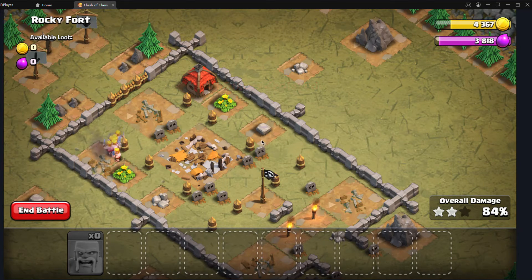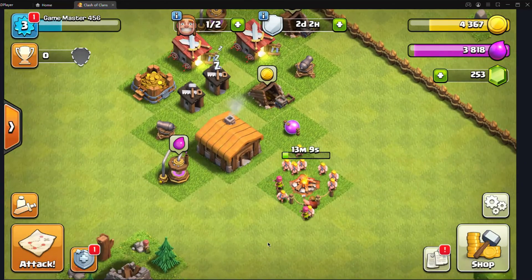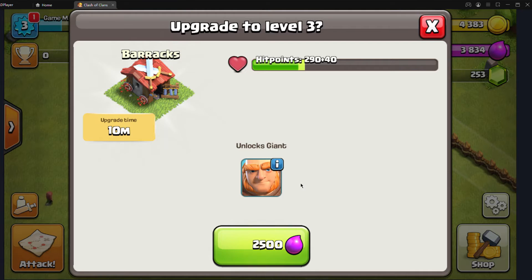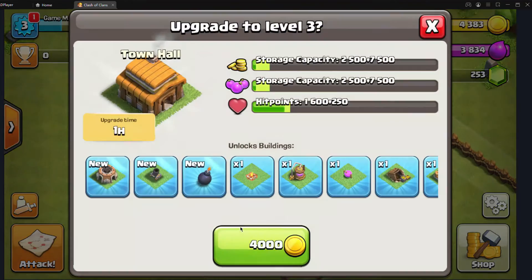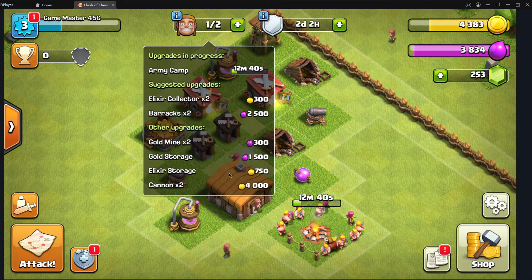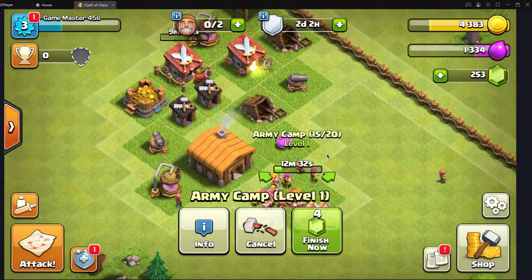I thought I'd lose, but if I had archers I could just put some barbarians... B-A for barbarians, A-R-C-H for archers. I can upgrade this! And I can upgrade the mortar too — the mortar is very powerful. One tip: always complete the elixir buildings first, especially your army. So I'm upgrading this now.